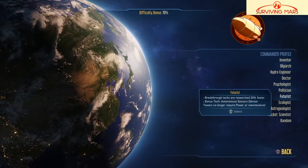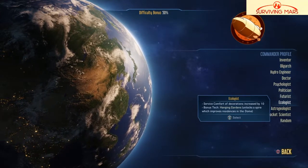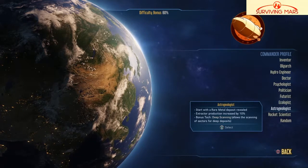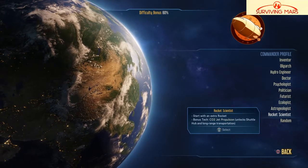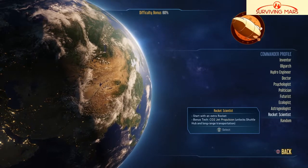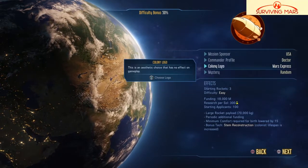A futurist means breakthrough techs are researched 30% faster with autonomous sensors, which is pretty good. An ecologist increases service comfort for decorations by 10. An astrologist starts with rare metal deposits revealed and extractor production increased by 10%. A rocket scientist starts with an extra rocket, with bonus tech CO2 jet propulsion, unlocking shuttle hub and long-range transportation. Since none of these I'm particularly fond of, I think I'll be a doctor — that way I can make my mom proud.